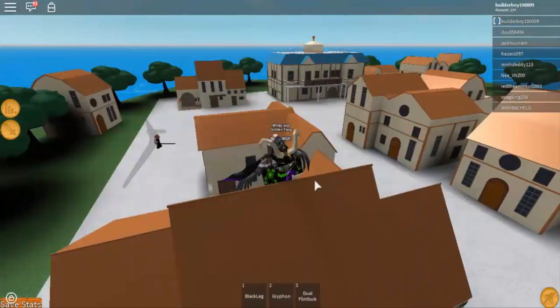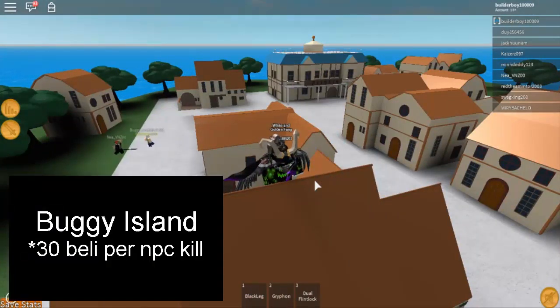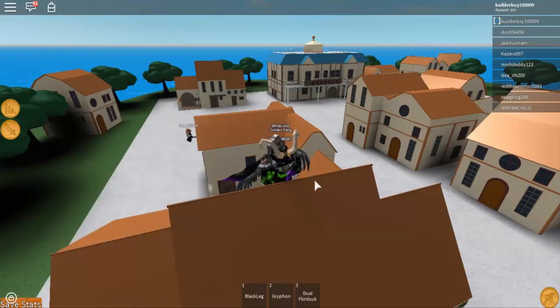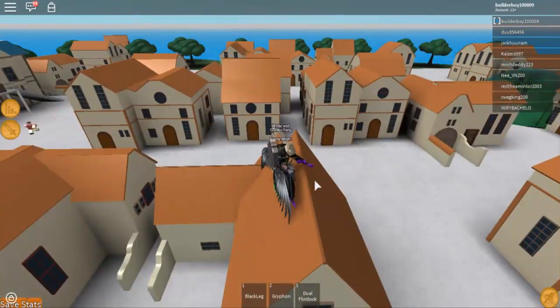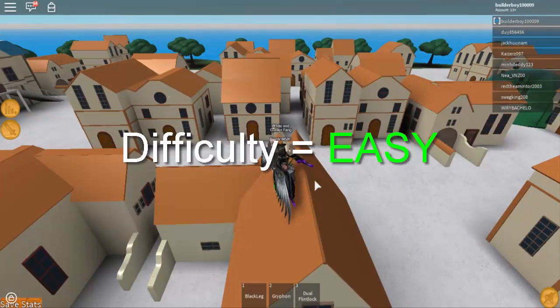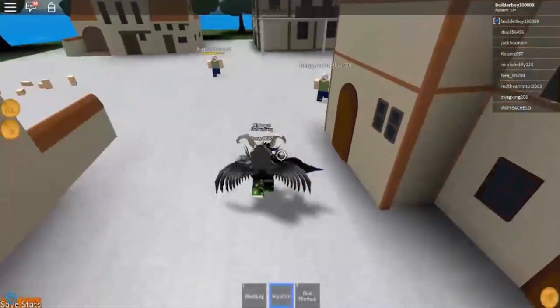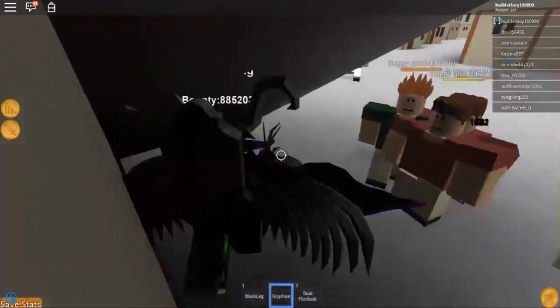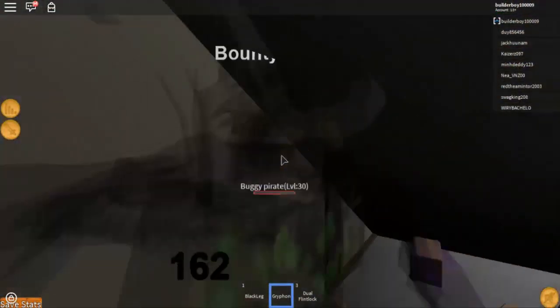Alright, let's go. The first island is Buggy. In here you can get 30 belly per kill. There are 6 NPCs in there, so basically if you kill all 6 you will earn 180 belly at the same time. I will show you how to lure every single Buggy pirate. This is on the hunger difficulty of easy, so this is the easiest spot to earn belly. I'll show you the spot where you can lure every single one of them.